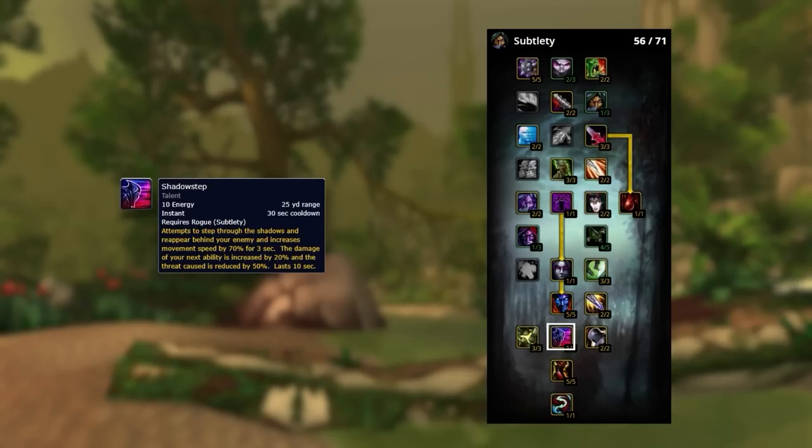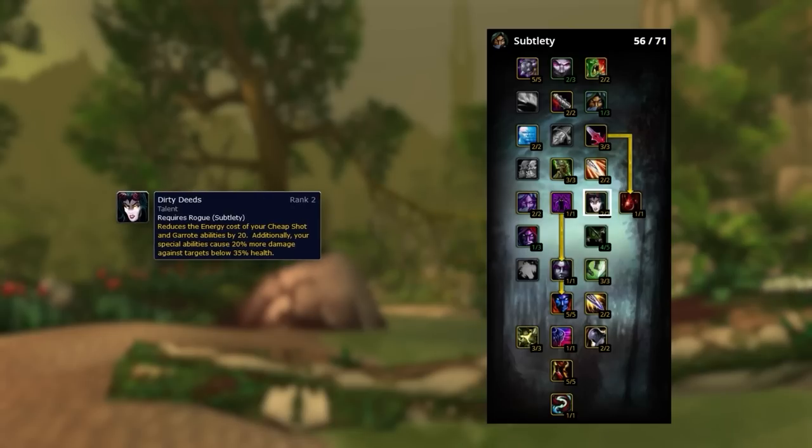The reduced cost on Cheap Shot and Garrote from Dirty Deeds allows you to use Shadow Dance to peel. Without it, Cheap Shot and Garrote are simply too expensive to spam. The execute-like effect can also be comboed with Shadow Step for huge Eviscerates — it's an amazing talent.